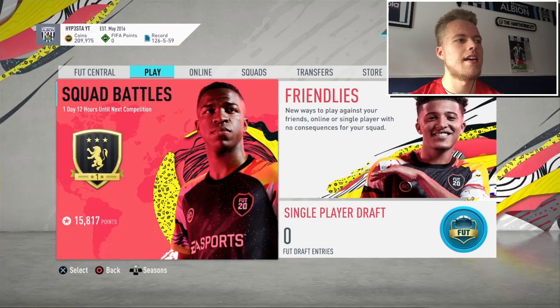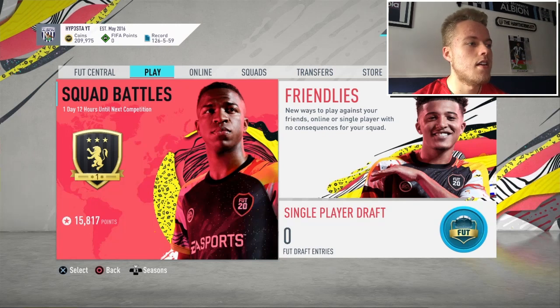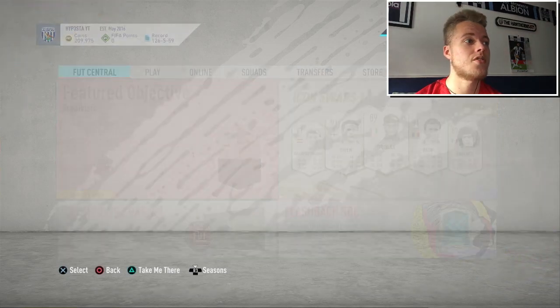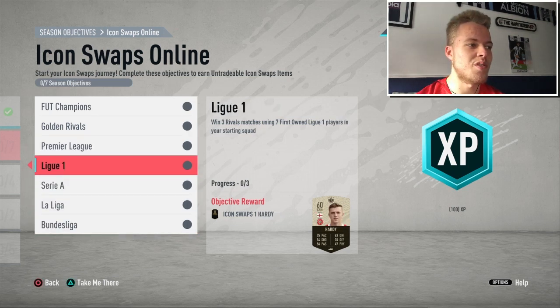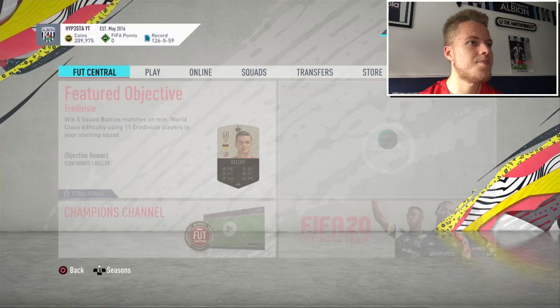Hello guys, welcome back. Today I'll be doing best custom tactics for squad battles — it's been suggested in the comments so I'm going to do it. Currently only Gold 1, but I've been trying to play a bit of everything, doing objectives especially icon swaps. I think I'll only be able to do about six or seven out of the twelve because I don't have first-owned players for the Prem and La Liga, and for the other three I haven't really got anyone apart from non-rares.